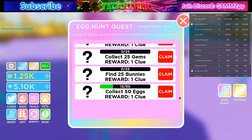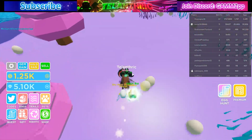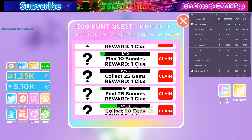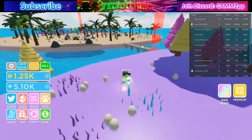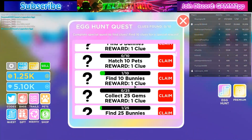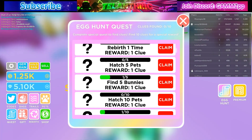The bunnies are these bunnies right here that you just collect. The gems are over there — there's a gem right there, they're green and gem-shaped.